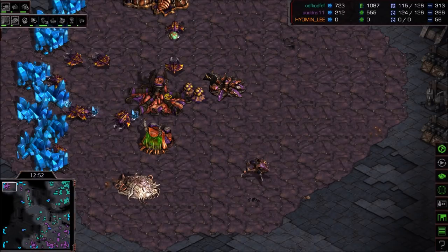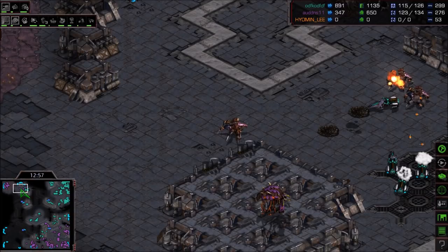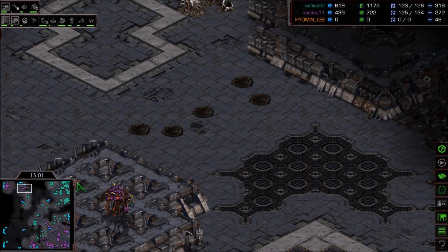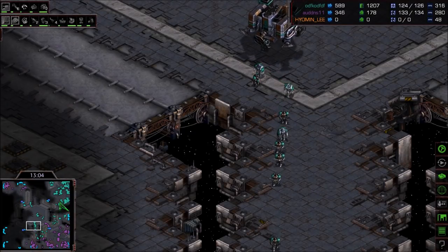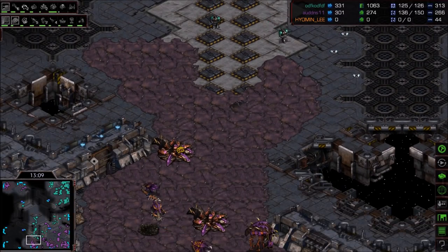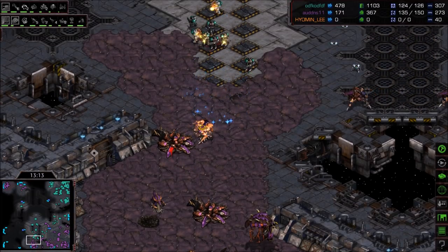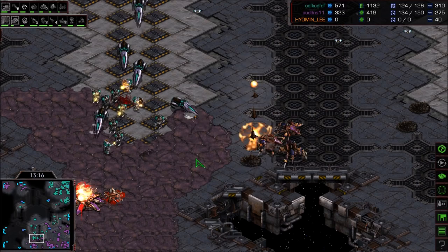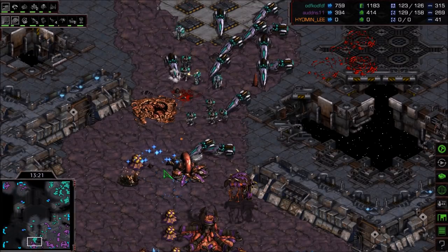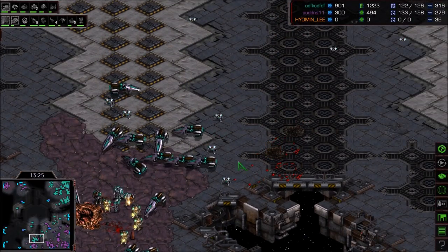Marines and Vultures are trying to take down this hatchery for the second hatch kill of the game. The Defilers are ready, working on Plague and faster Overlord movement. The Spider Mines are setting up a nice little contain on Zero in the bottom right. The thing is, he does have the top left — although there is an engagement set up there with Vultures as well. This is chaos — a chaotic game right now. Just more and more Spider Mines; he can't really break it with the Vultures.